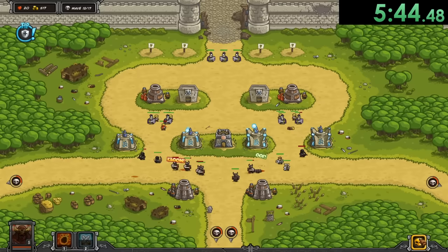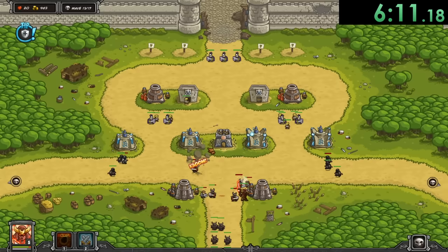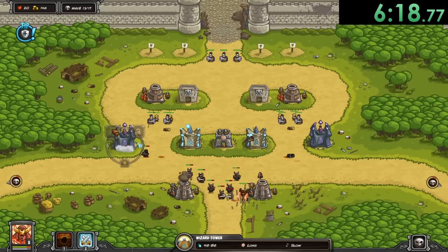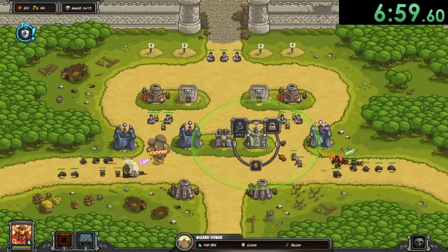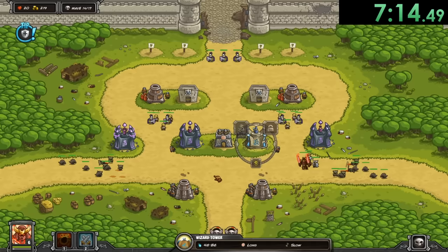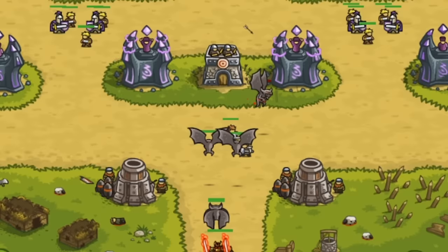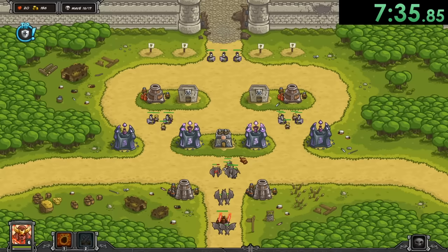Here comes a big wave — we have these marauders. We killed them; they aren't really the hardest enemies, especially with the setup we have. We're kind of overpowered, and we're gonna be even more overpowered when I upgrade my wizard towers into arcane wizards. Arcane wizards just do so much damage — they're disintegrating these poor bats. I kind of feel bad sometimes, but then I remember they're trying to attack my castle. I don't really know the story of this game, but why worry about lore when you can worry about dealing damage? We're on wave 16 out of 17 — only one more wave left.